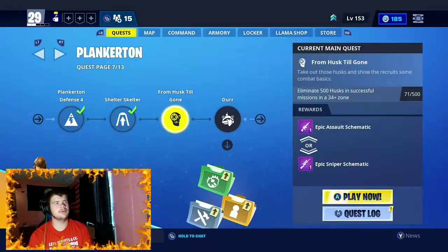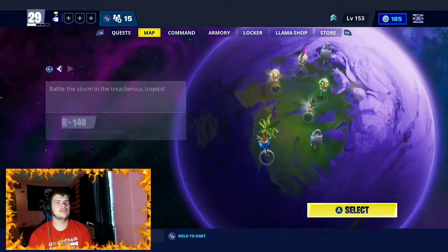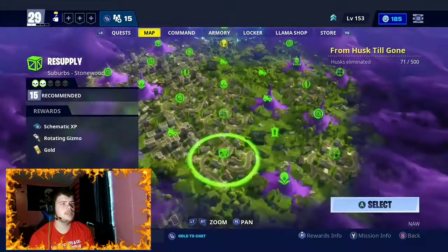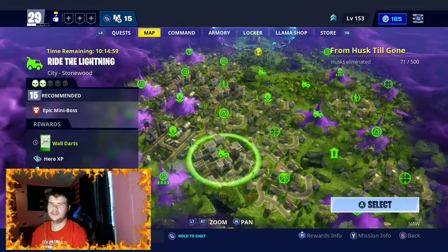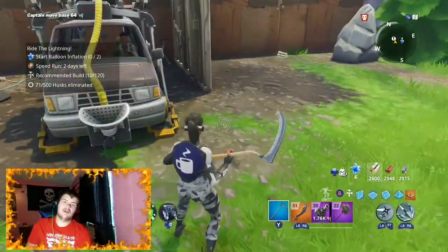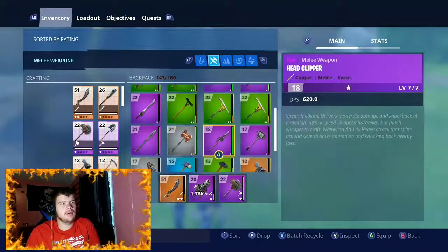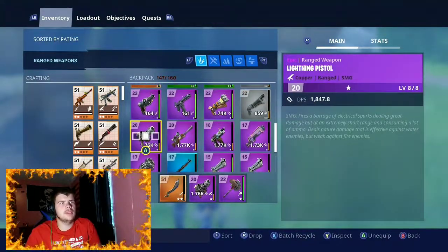Let's go ahead and jump into a quick game. I'm going to the highest level in Stonewood. There's Stonewood. I'm going to go to the highest level, so I'll just do Ride the Lightning. I'll be right back when we get to the end of the level. Alrighty guys, we are back. I went ahead and found the Lars Van. I already crafted the guns and everything. I actually already had a Lightning Pistol in my inventory — I still could not find that one. I must have crafted it a long time ago.